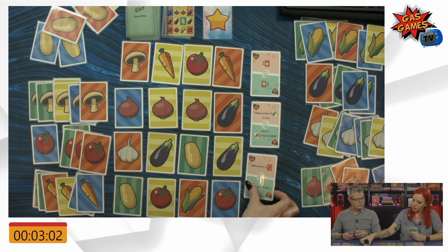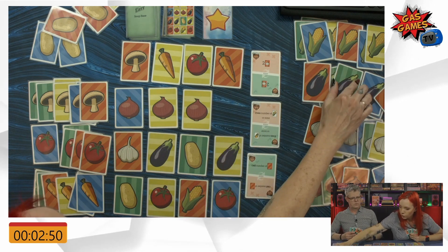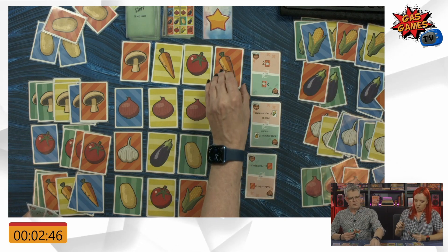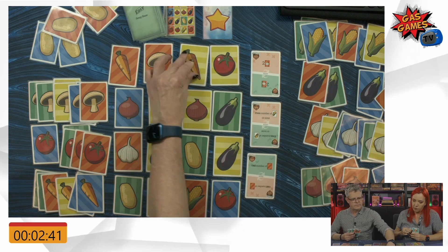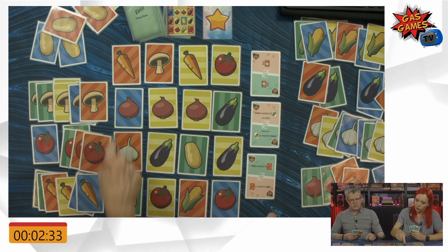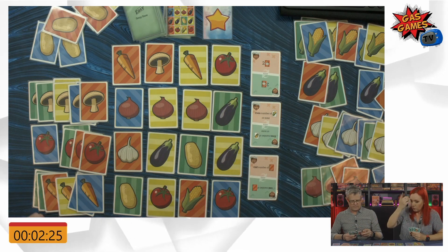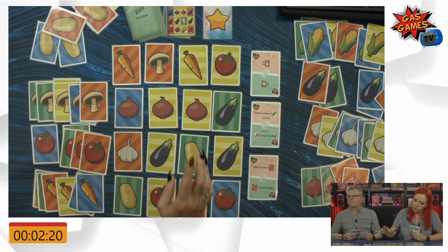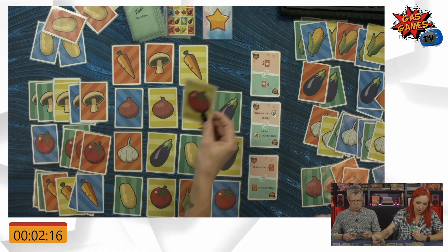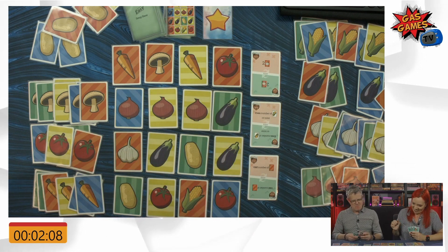I'm happy here. I've got one card to get happy. I'm swapping out this one for a green eggplant — and that makes this guy happy. I'm going to slide. They're all happy. We have two minutes remaining. I'm swapping out an orange tomato. So that makes him happy. I am swapping out an orange carrot for a blue carrot — and he's not happy.